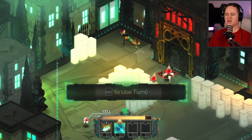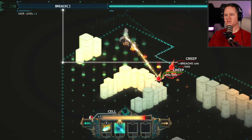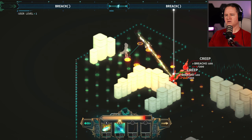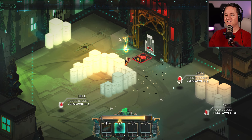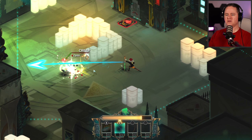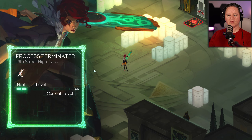Space to use turn. What have I gotten myself into? How far can I move? Right click there, move to here, and space bar. I've got to get these things before they can respawn. Eat that! That's exactly what I was thinking. Next user level.